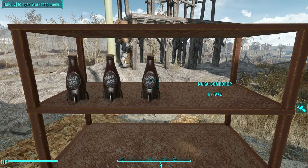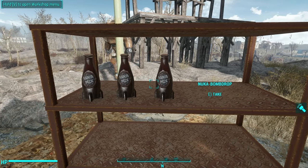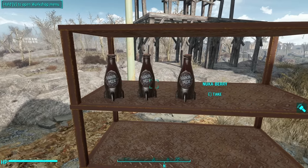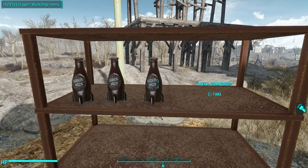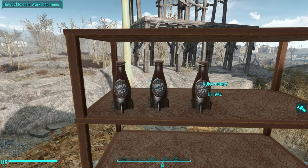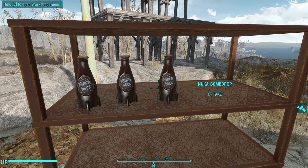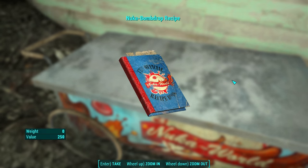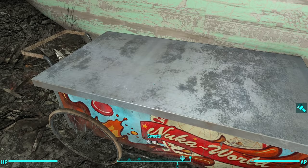It's got the exact same skin as the last two, so I guess we can assume that all of the mixes just have this Nuka Mix look to them, which is a bit of a bummer — I had hoped that at least some of them had some unique skins. Find the recipe book in Dry Rock Gulch; go to Mad Mulligan's Mine Cart Ride and you'll find the book on a hot dog cart to the left of the attraction.